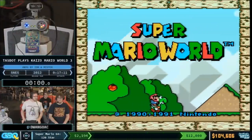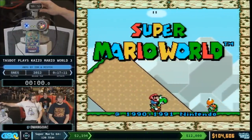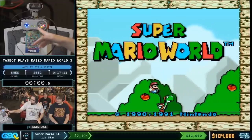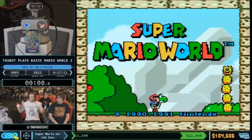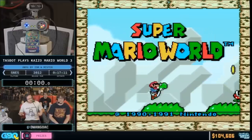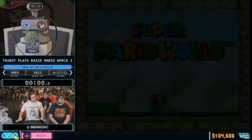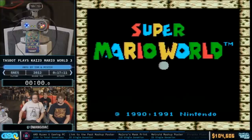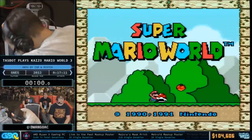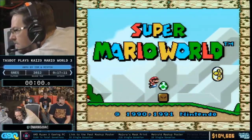Next up is Glitch Cat7 helping us play some amazing Super Mario World ROM hacks. This is TaskBot right here — you can see a visualization board as he plays with lights that come on. This is Kaizo Super Mario World 3. Brace yourselves — 3, 2, 1, go.